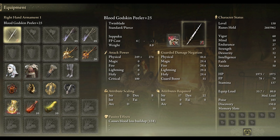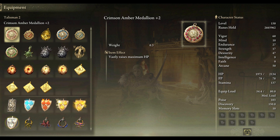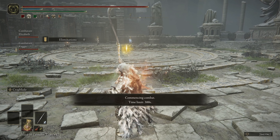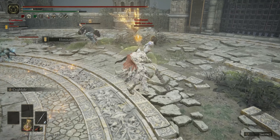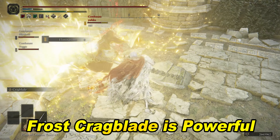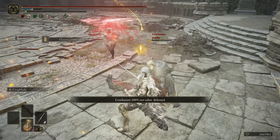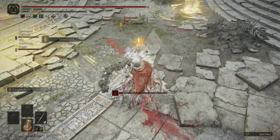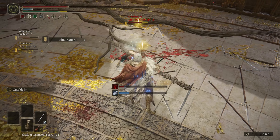Make sure to rock 60 Vigor, around 50 to 55 Dexterity, and 50 Arcane, the Lord of Blood's Exultation, Millicent's Prosthesis or the Crimson Amber Medallion, Erdtree Favor, and Bull Goats. When using a twin blade, you don't always have to go with blood loss. Nowadays you could go full Dexterity and even use frost on a cold twin blade with Crag Blade. Once you inflict frost, they get that debuff and it's game over. This setup is probably just as good or even better than a Seppuku tactic, especially if you want to stay away from blood loss.